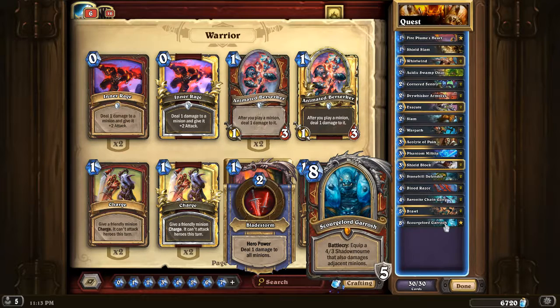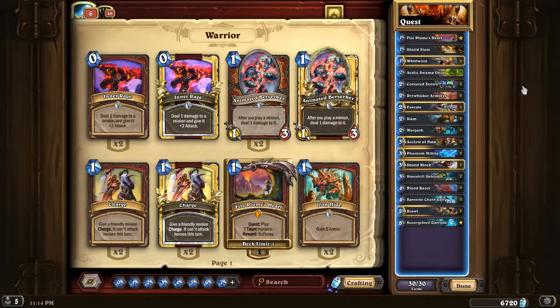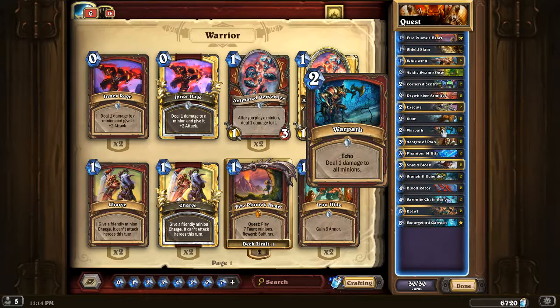We have a lot of whirlwind effects in this deck: two Whirlwinds, two Warpaths, and two Bloodrazors. And if you get to Scourge Lord Garrosh, you have Bladestorm — essentially a free whirlwind every turn. In total, because Bloodrazor gives us two whirlwind effects on its Battle Cry and its Deathrattle, we are really looking at eight different whirlwind effects just between the two Whirlwinds, two Warpaths, and the two from each Bloodrazor. And that's not even counting Warpath more than once, since Warpath has Echo and is a very strong board clear.